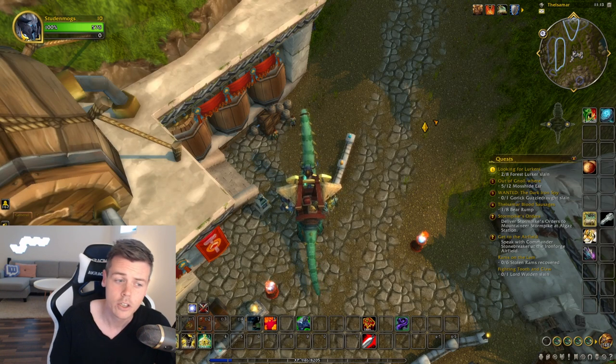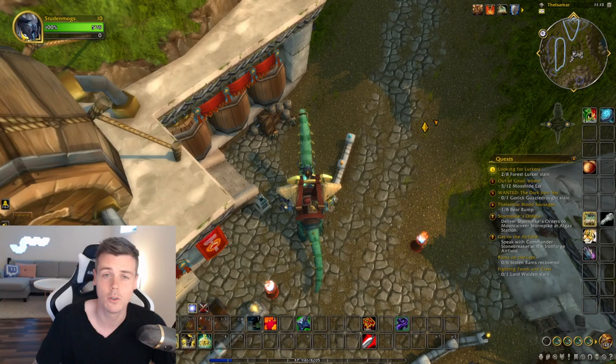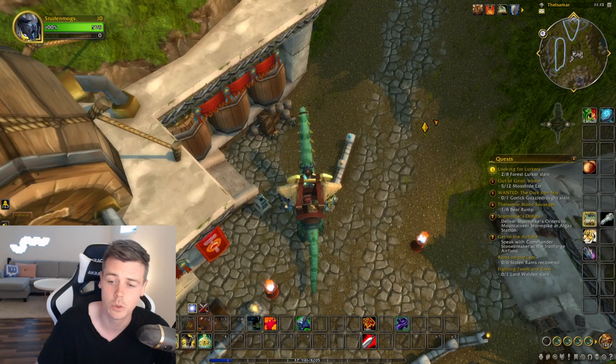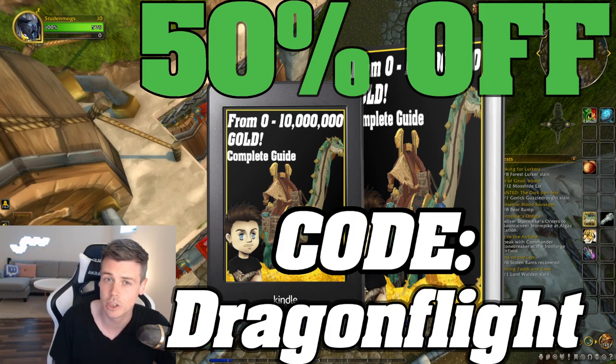But once you have it up and running, you're able to make a lot of gold without spending too much time on it. All of this, if you want to get into it, is on the crafted transmog spreadsheet, which you'll find inside the 0 to 10 million gold guide. If you already have that, make sure to go to the correct page and take a look. If you don't, you can find the gold guide link down below in the description. Don't forget to use the discount code Dragonflight for 50% off.